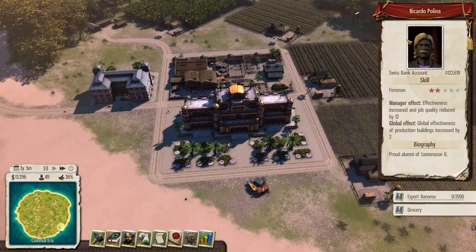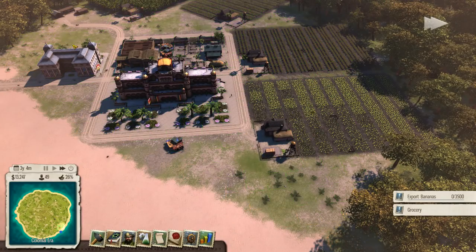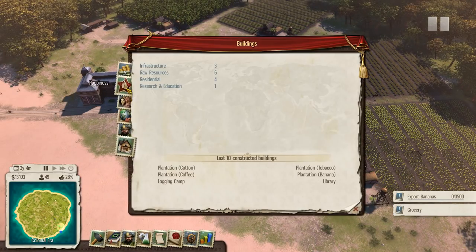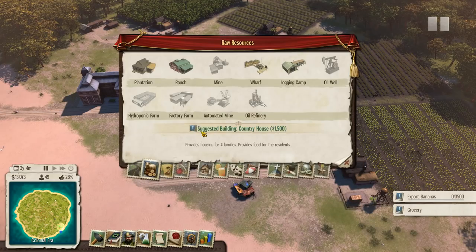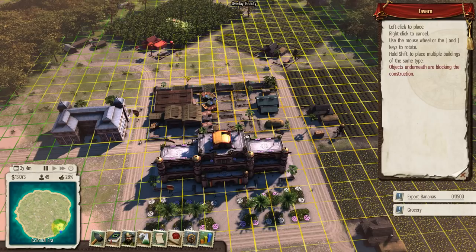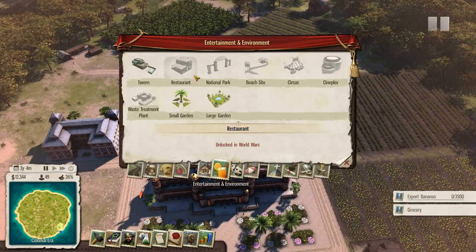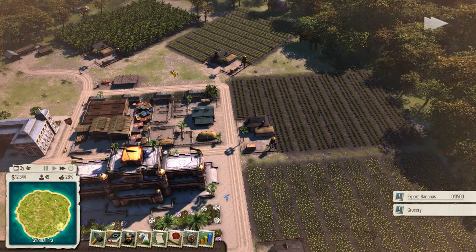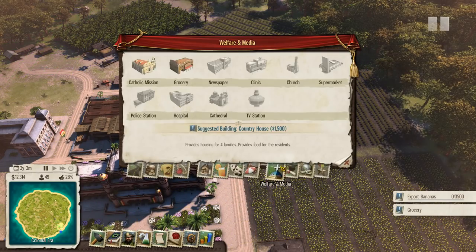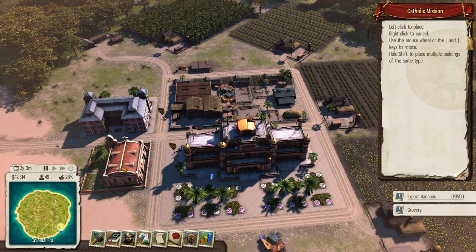My manager is assigned. Let's see how everybody's happiness is doing — crappy entertainment, crappy health care, not surprisingly crappy religion. Entertainment it is — let's put a tavern right there. When you place something it gives you the predictive effectiveness based on where you place it, which is really nice. We should also build a Catholic mission. And we'll probably need some houses — I'm sure there are people that are homeless. Yep, five shacks. Usually you need to build about half as many houses to replace those.